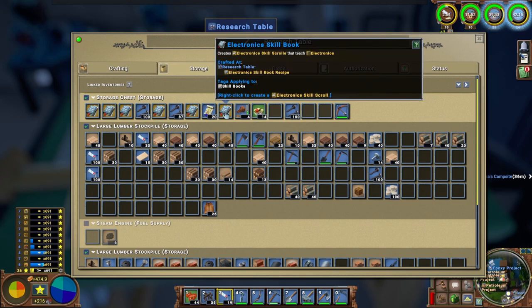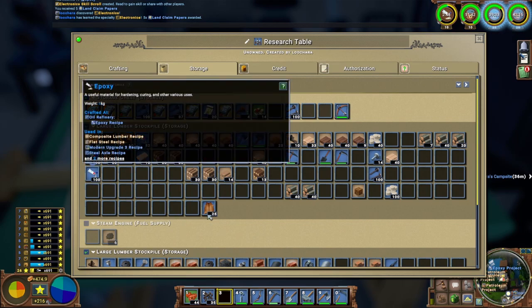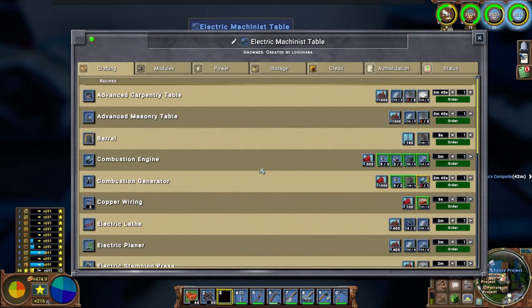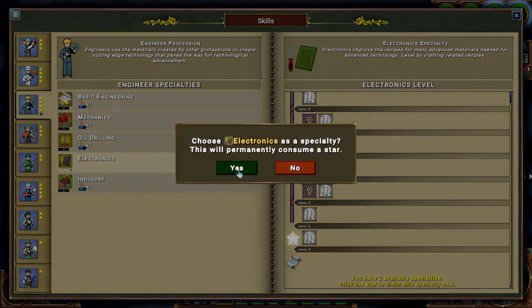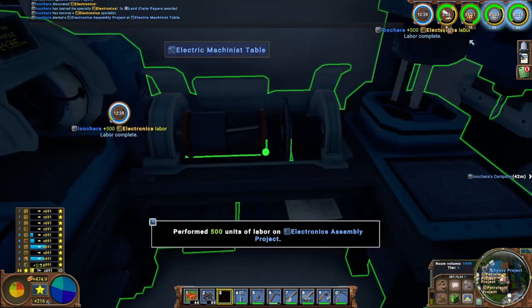So let's go learn electronics and queue up the table that we need. Electronics - yes sir. Boom. Epoxy - there we go. We got a lot of epoxy built up and I'm pretty sure you need it for a lot of the next tier stuff. I guess it would help if I actually learned the skill, right? That usually helps. Booyah. So once we've got the electronics assembly, we have what we need. It's 12 and a half minutes for this table though, so we will have to come back for that.